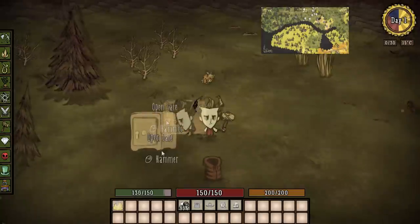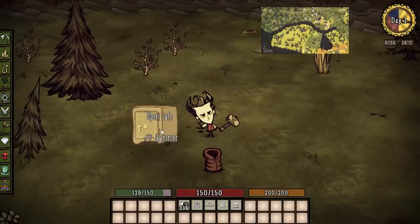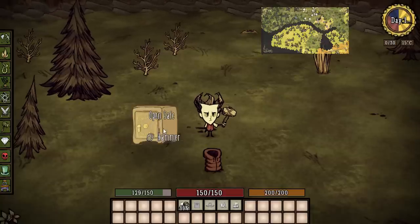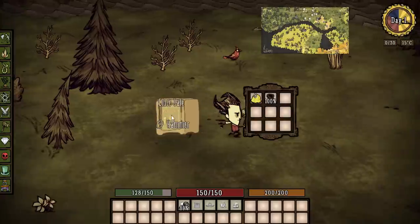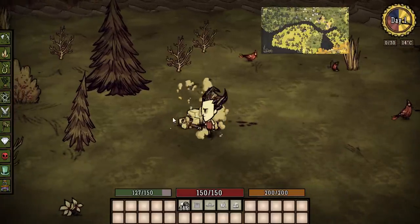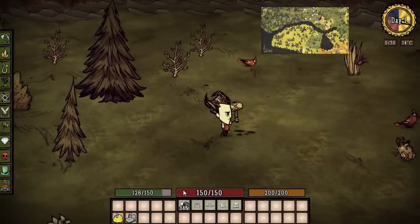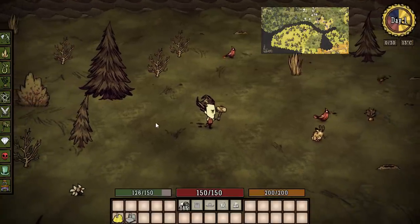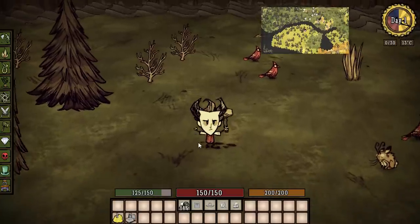One important thing to note: if you tear down the chest, you don't get the contents — they go back to the safe in your other save file. So if I pick up this breezy vest, put it in the chest, and then tear the chest down, none of those items come out. We got some stone and one gold nugget — that's just the materials from building — but the breezy vest has gone back to our other save.